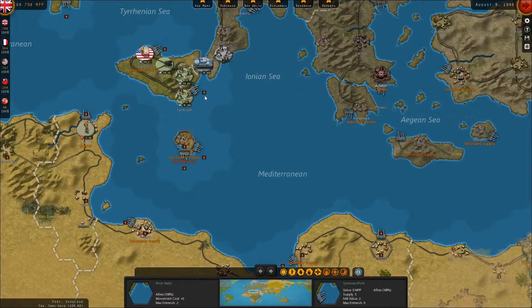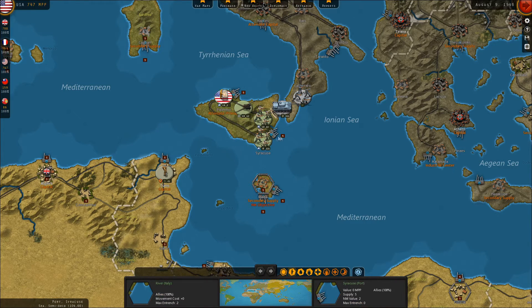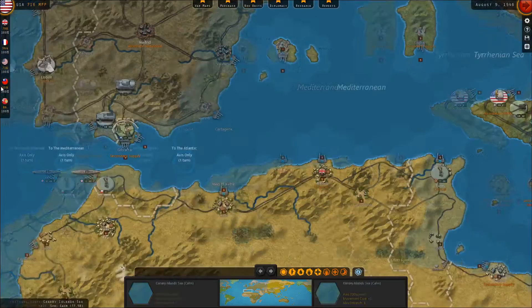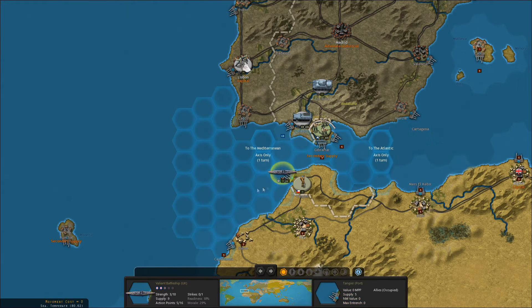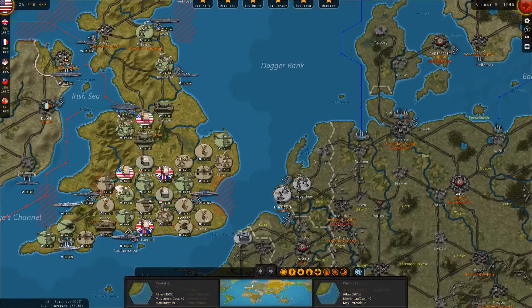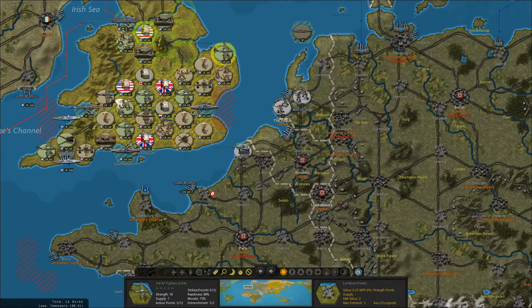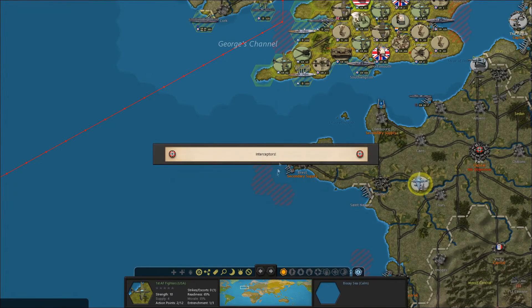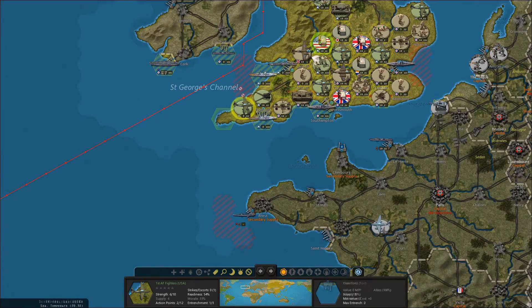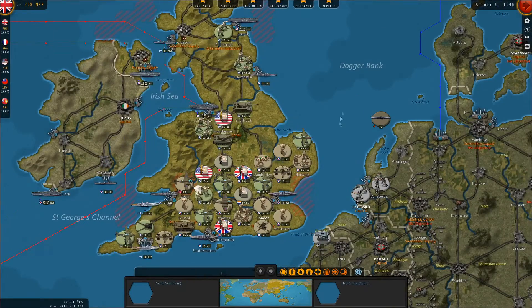So we'll move back to the Atlantic. Keep bombarding these German tanks with our heavy artillery. Reinforce our infantry there. Use our battleships against Cadiz again — keep damaging that port. Let's move our sub through the channel here and see if we can't scout anything out. So no German warships here. Trying to do some scouting, but our fighters are going to get intercepted. So no indication that the Germans are preparing any sort of invasion at the moment.